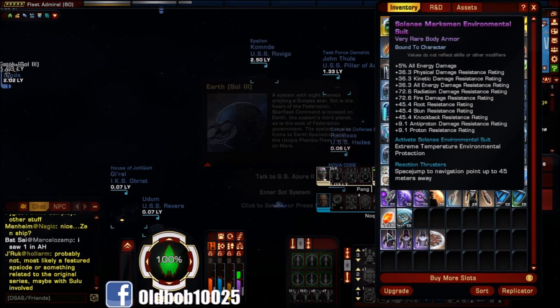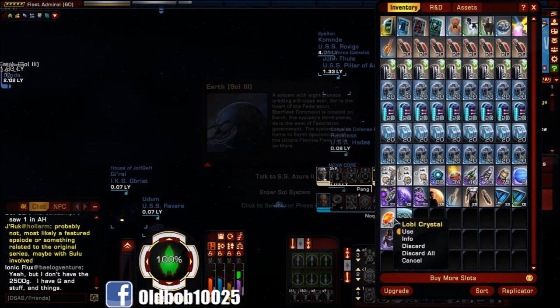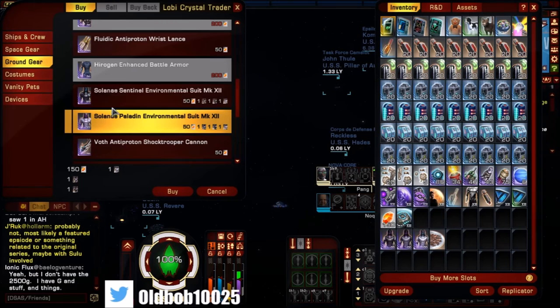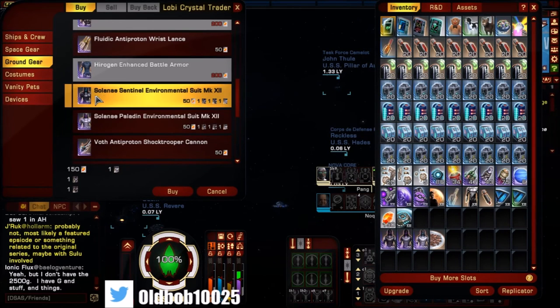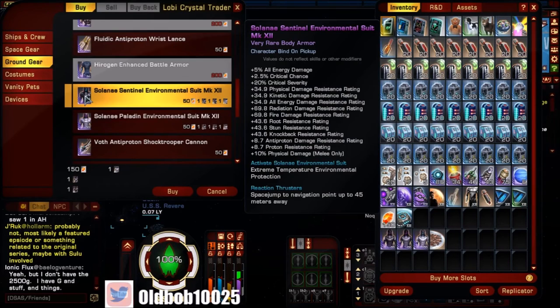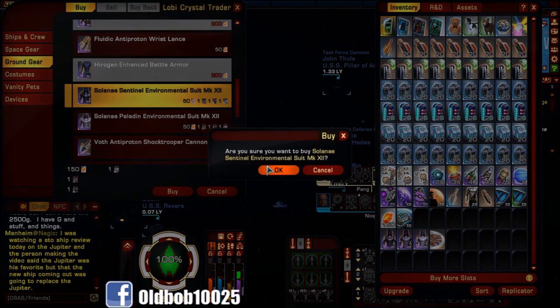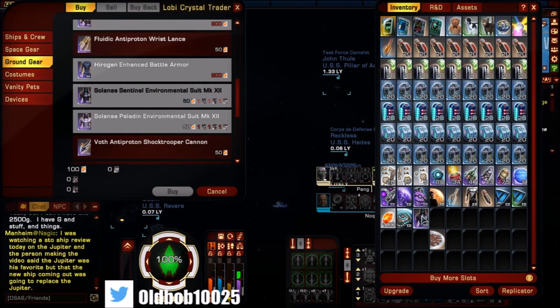I'm going to turn these three suits in and convert them into the set I want. I'll go all the way down to ground gear. Now I can get either the Sentinel or Paladin suit. The stats include radiation damage, fire damage, crit chance, and crit severity — not a bad suit. I'm going to use this to buy the Sentinel Environmental Suit at Mark 12. You can also run the episode three more times to get the Paladin suit if you want. Boom — I turned those three suits into this suit right here.